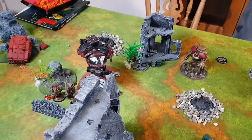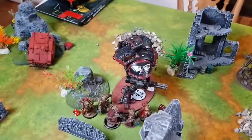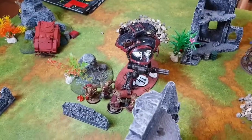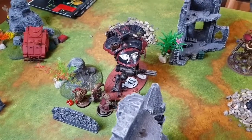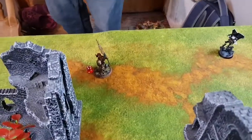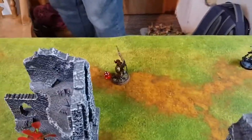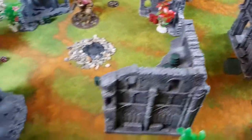Summarizing end of Custodes turn two: the Knight didn't do meaningful damage in return. Jack spent 2 CP to have the Terminators ignore AP minus 2. There's now a Kyganil-shaped hole — the Harlequin was killed by the Vexilla — and I'm very angry about it. Hopefully Stern will avenge him.